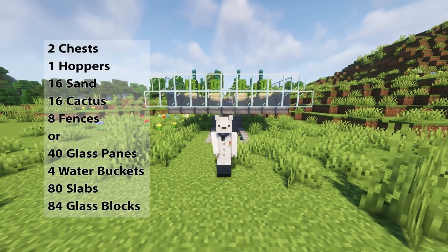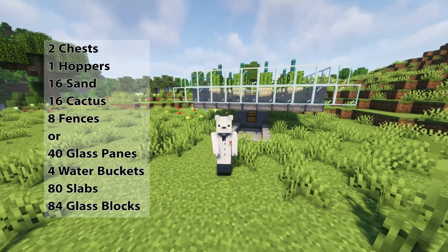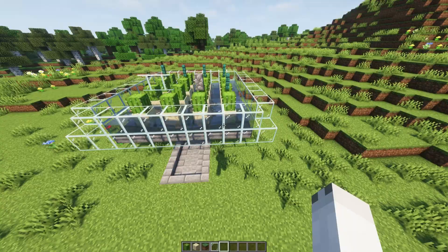The materials you'll need for this farm will appear on your screen now. Make sure to grab all of these, and remember if you want to make this farm any taller, you're going to have to grab some more sand, some more cactuses, some more fences, and some more building blocks.